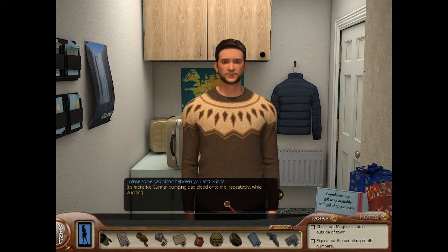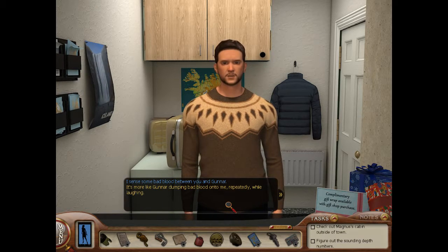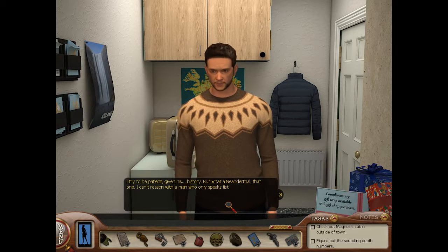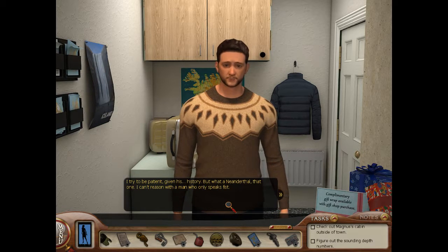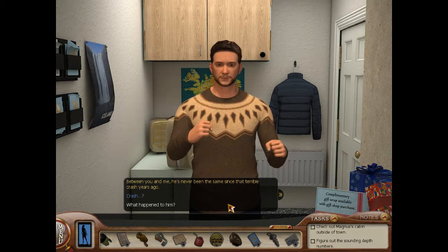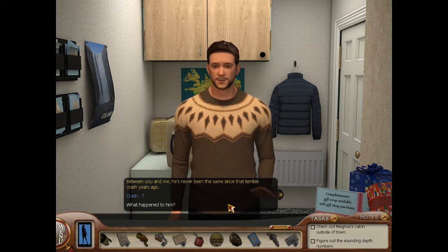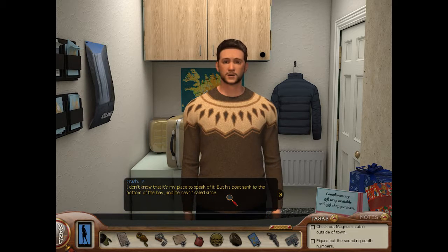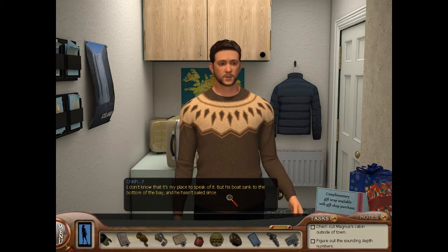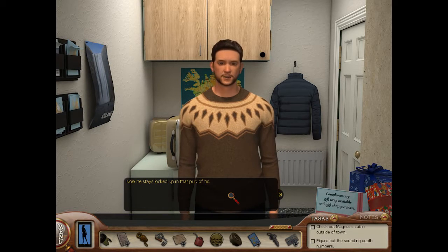I sense some bad blood between you and Gunner. It's more like Gunner dumping bad blood onto me. Repeatedly. While laughing. I try to be patient, given his history. But what a Neanderthal — I can't reason with a man who only speaks fist. Between you and me, he's never been the same since that terrible crash years ago. His boat sank to the bottom of the bay and he hasn't sailed since. Now he stays locked up in that pub of his.